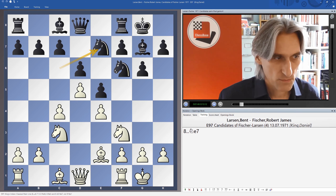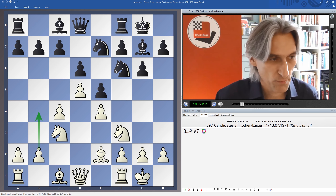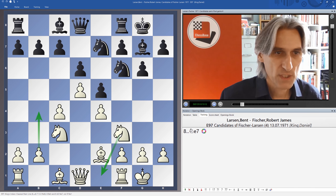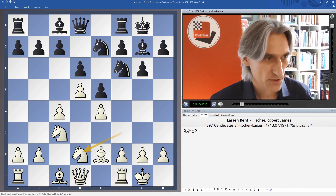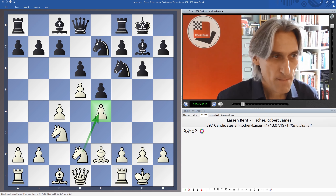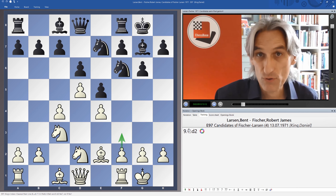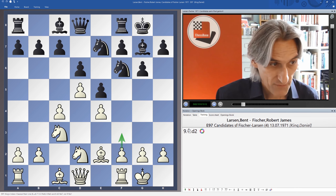There are many moves here. b4 is very popular these days — the so-called Bayonet Variation. Knight e1 is the main line as well. But we have knight d2 from Larsen, so the knight spins back adding more support to e4, preventing a knight coming to h5 because the bishop's on it, and maybe later you can bolster the e-pawn with f3 as well.